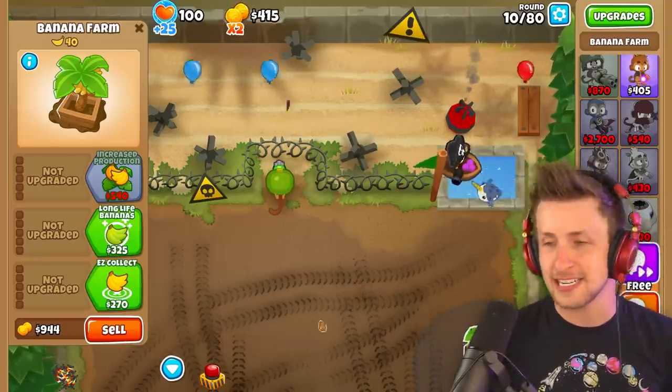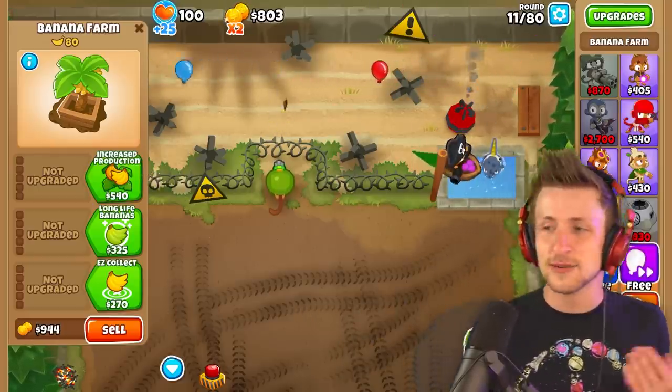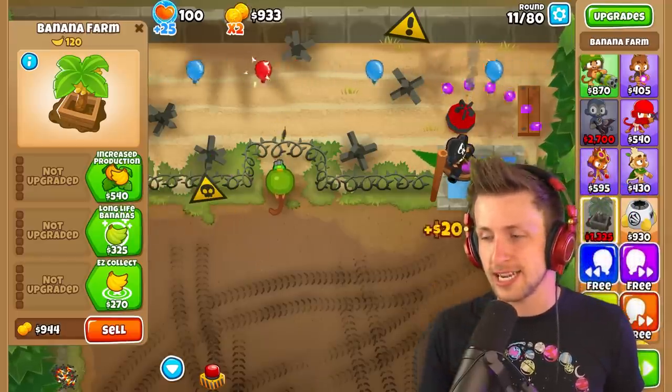Think about it. Think about it, Ninja Kiwi. Add it to the store — you pay $2, okay? And you can always have... see, this is why I should be... I guess I shouldn't, because microtransactions are just awful.